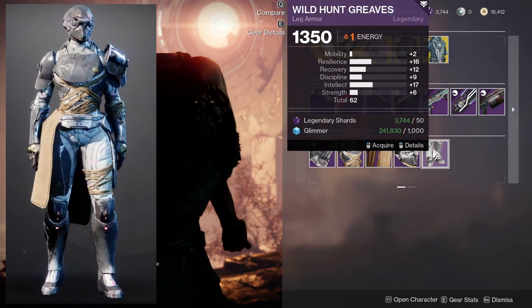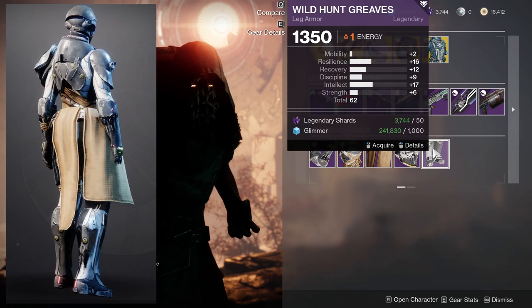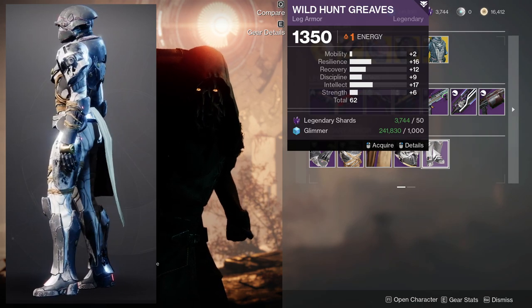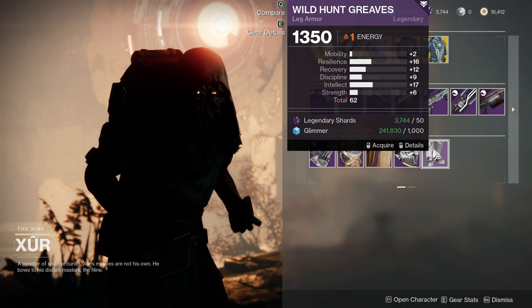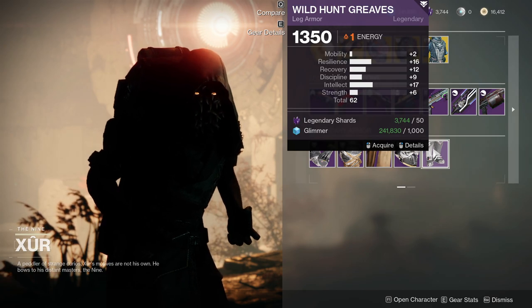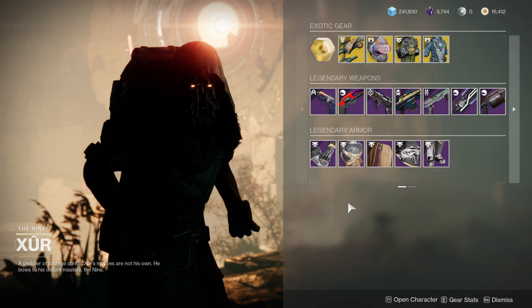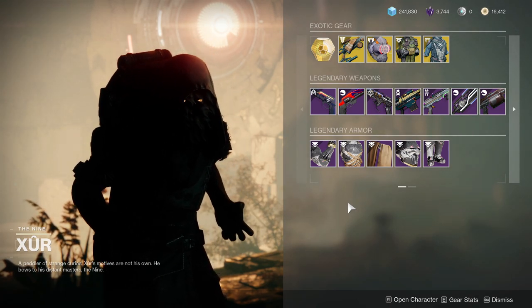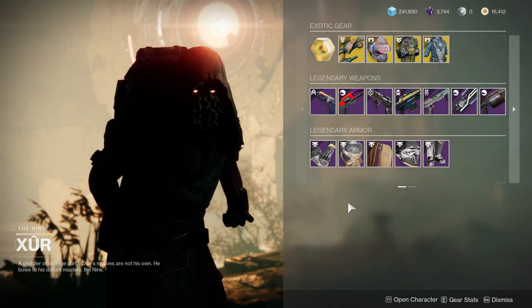The Boots are also not bad. 16 Resilience is fine — gets up to 18, that's almost two tiers. For Recovery, you can bump it up a little higher. I'd probably just put it on Resilience. The Boots are not the best, but they're not bad either — right in the middle. As for looks, it looks really cool. I really like the Hunter armor, and the Titan too, though I'm not a fan of the bandages. That's my only gripe with it.